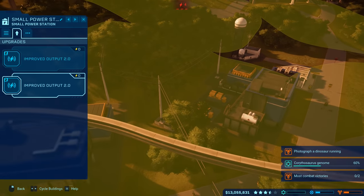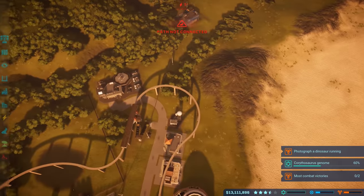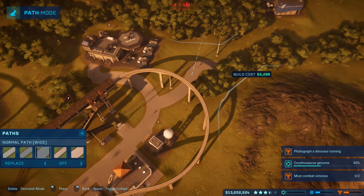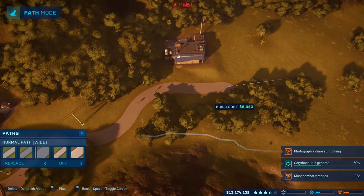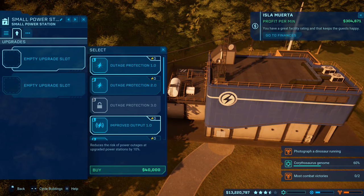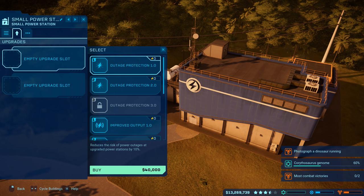So many facilities here need outage protection — it's a lot to manage. Found a path not connected near one building — extending the main path through a narrow section to connect everything. Now everything is connected, earning up to 300,000 a minute. During the recent storm, everyone was in emergency shelters when the velociraptors broke out, so no guests were hurt.